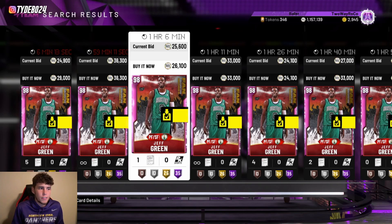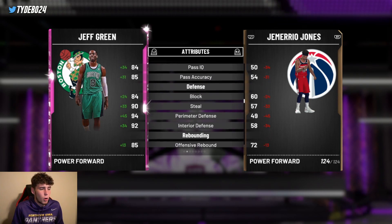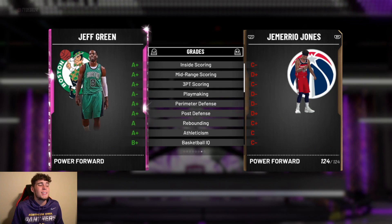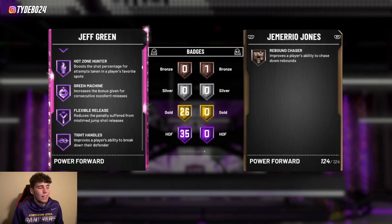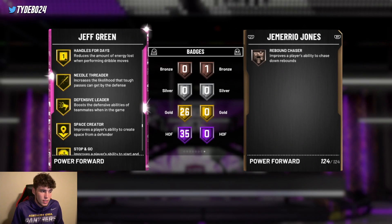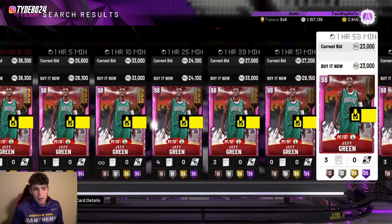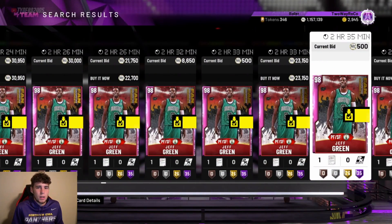Coming in at number three is one of my favorite cards — Pink Diamond Jeff Green at 6'9". He has a 93 three-ball, 95 driving dunk, and a very quick, easy release — great off a peekaboo-type shot. 88 ball handle, good perimeter defense, good rebounder. 95 speed with 95 lateral quickness. The only downfall is his 30 on-ball steal tendency. 61 total badges with 35 Hall of Fame: catch-and-shoot, volume shooter, relentless finisher, tireless shooter, quick draw, green machine, tight handles, pickpocket, pick dodger, clamps, quick first step, interceptor, intimidator, moving truck, and tireless defender. 26 gold badges including worm, rebound chaser, bailout, handles for days, needle threader, space creator, and unplugable. The only other knock is the gold range extender. For around 20k MT, Pink Diamond Jeff Green comes in at number three.